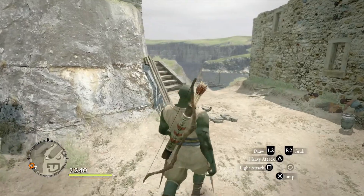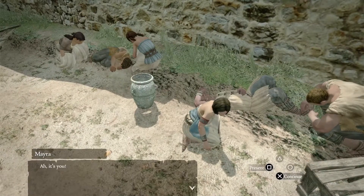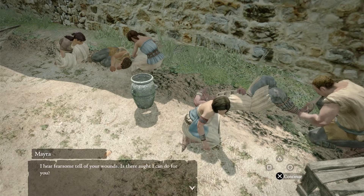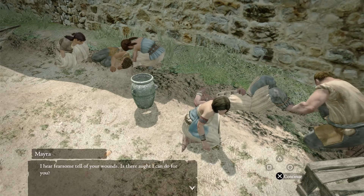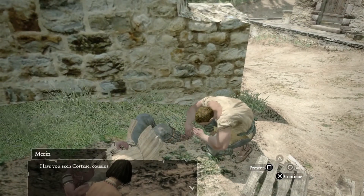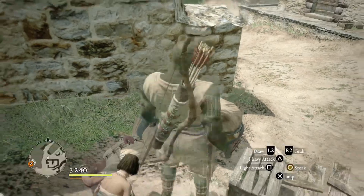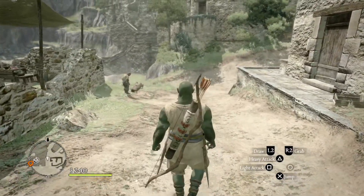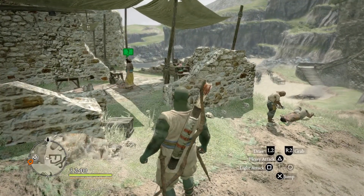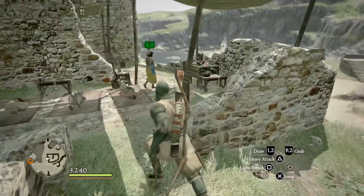Here we are in Cassidus — here's our town. We can say hi to any of the fellas down here. One recognises me as the one who stood against the dragon. On the left, someone with a green box on her head means she offers us a quest — let's have a look and talk to her.